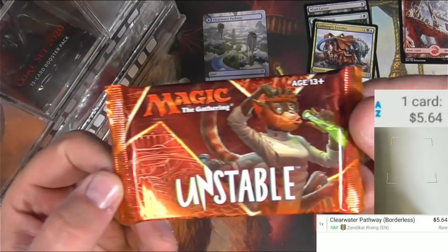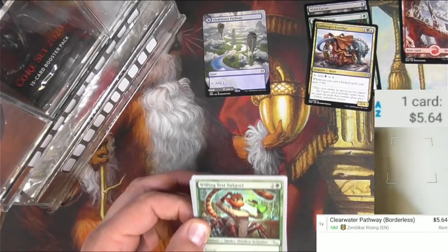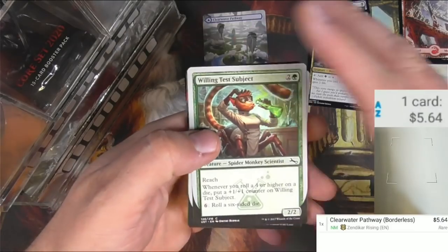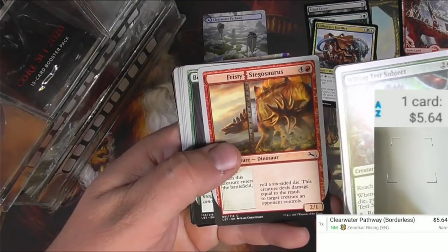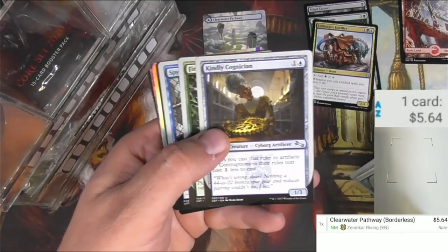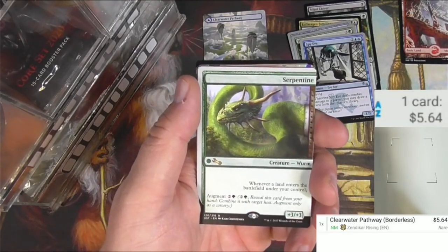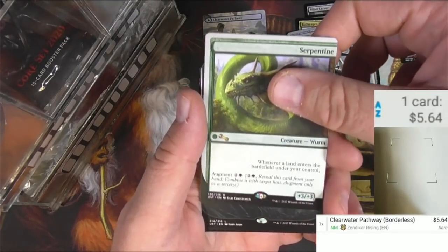Next up in the random packs we've got a pack of Unstable. The monkey was dismayed to find out that the new Unset was going to be delayed to the end of the year — I don't know if you guys heard about that, I was really looking forward to that crazy nonsense. Feisty Stegosaurus, a Secret Base, Kindly Cognition — got a foil of some kind coming up — First Pick, Spy Eye, and a rare.